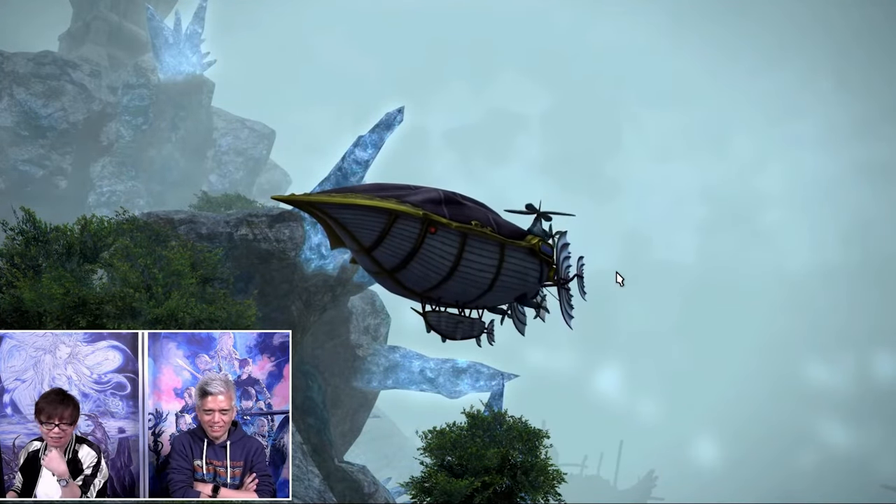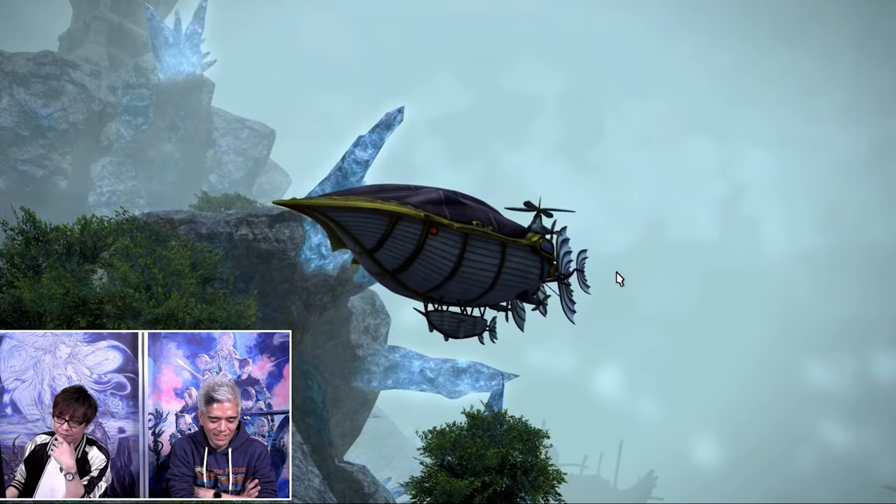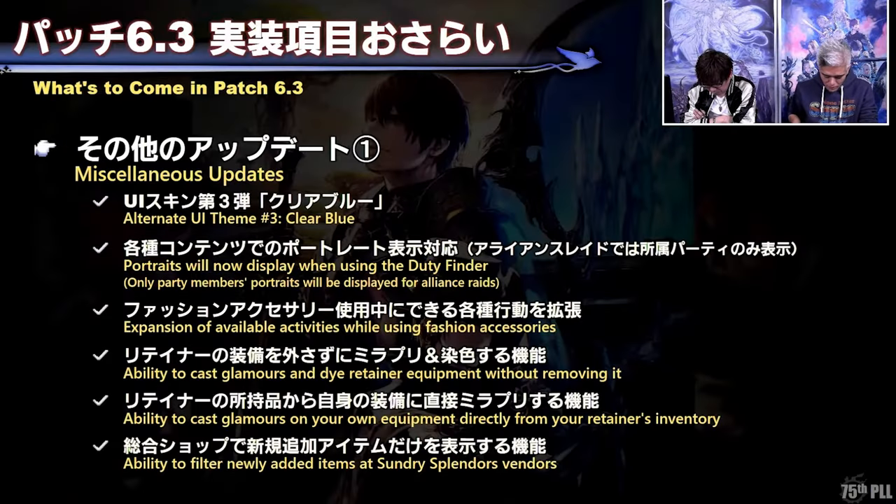Let's talk about the new quality of life updates coming. There are quite a few worth mentioning that are going to affect most players. Firstly, we're getting a new UI theme — we had a gray and a bright blue, and now we're getting a clear blue theme as a third option, which they mentioned will be able to change colors in the future so you can adjust it to how you want. Portraits will now display when using duty finder, so when queuing you can see your party members' portraits — more of a reason to work on your adventure plates now.